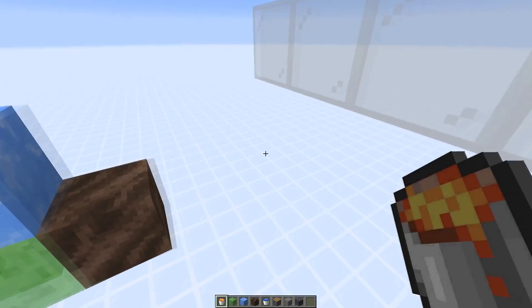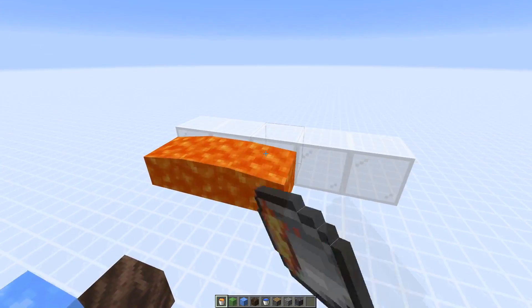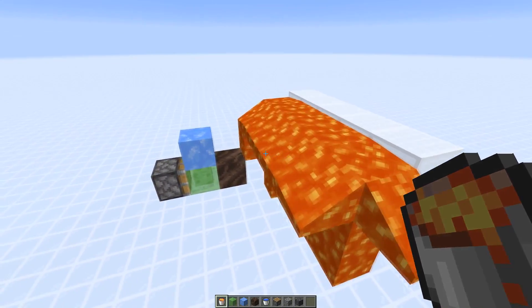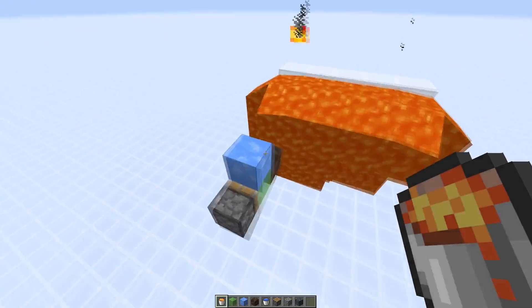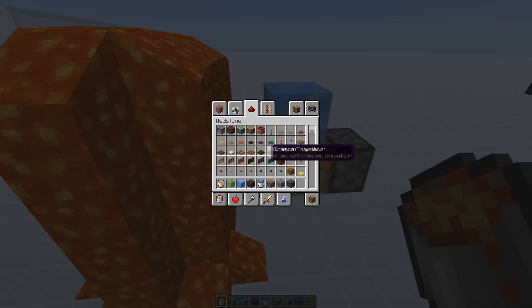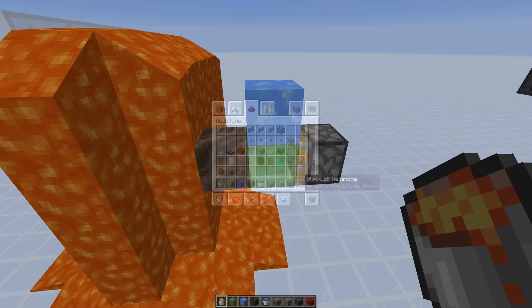The idea to get a wall would be: you place down a couple of lava sources against some blocks and let it flow down, then we're going to push in the sole soil and the blue ice block and generate basalt here.